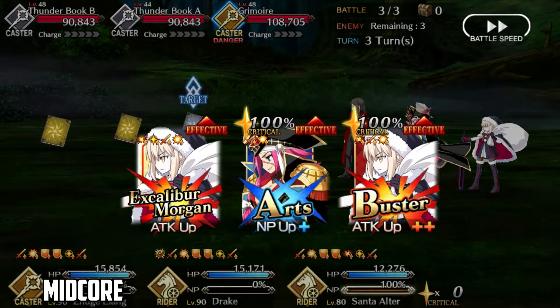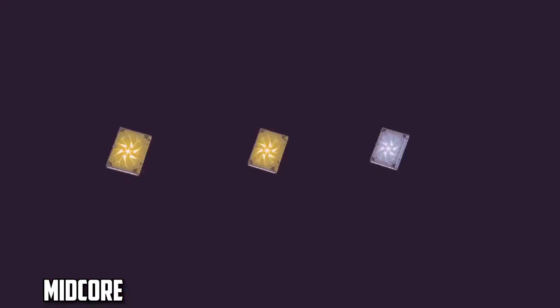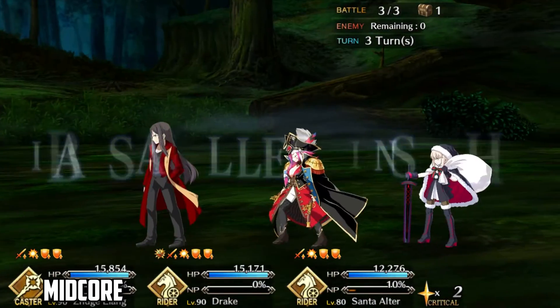For Mystic Code, Mage's Association works well again, especially if your Drake isn't skilled up. If it is though, you can use whatever you feel like for MC experience, unless of course all your MCs are maxed already.